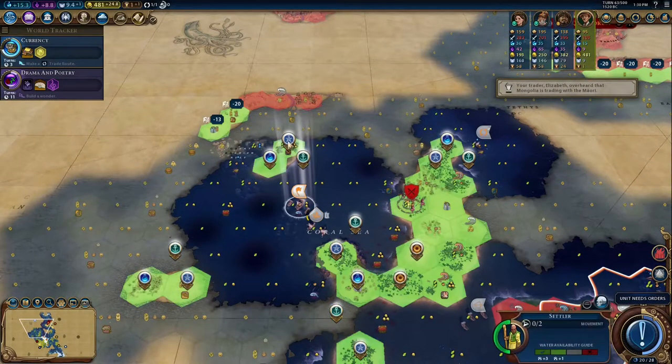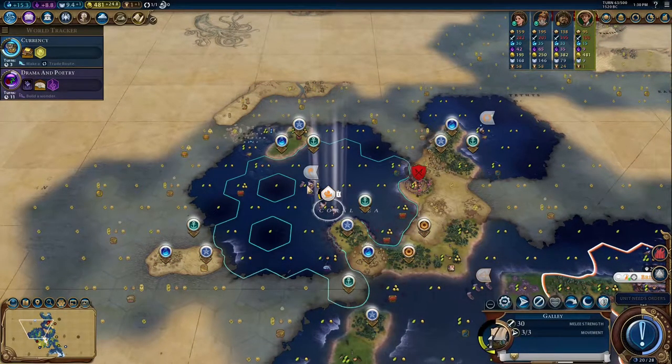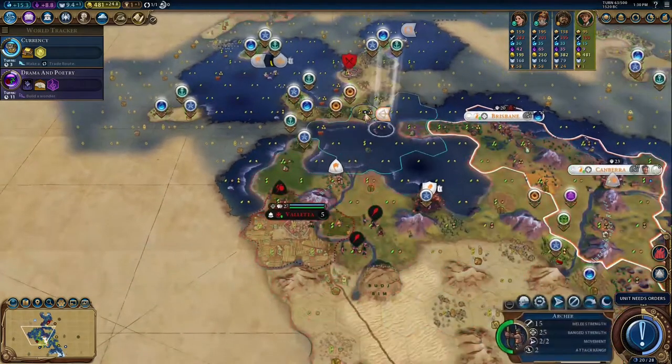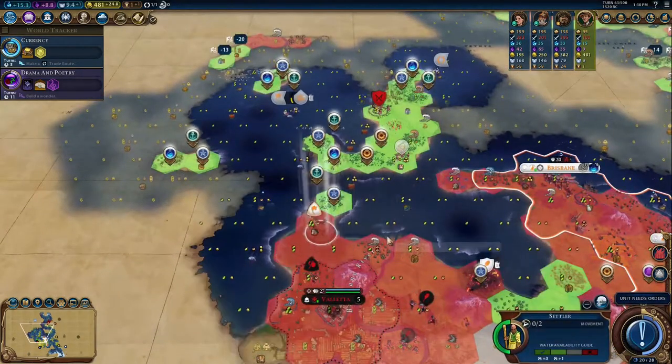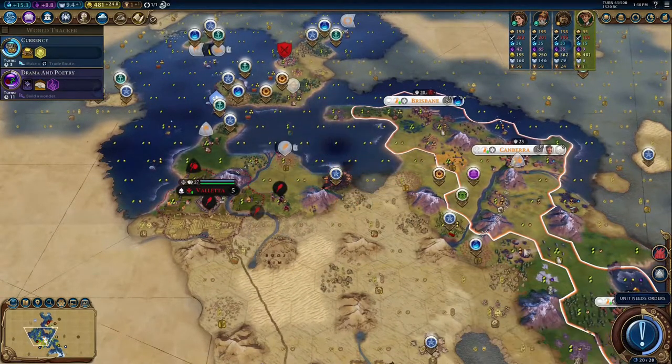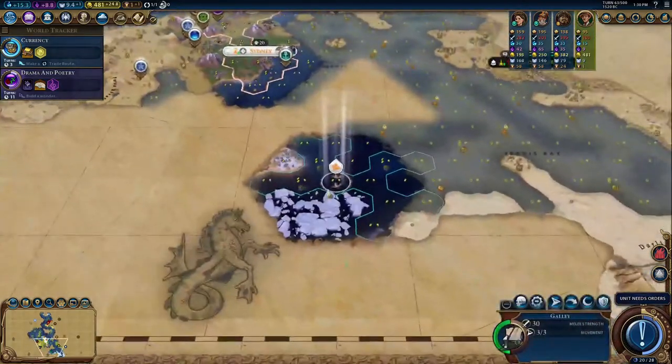We'll settle right here. Actually, let me create an escort formation for a minute. We'll get this one down. He's standing on a wildfire — okay. At least he didn't die.